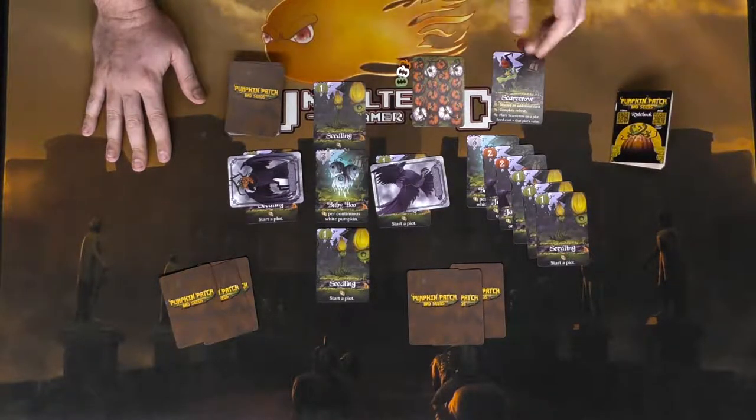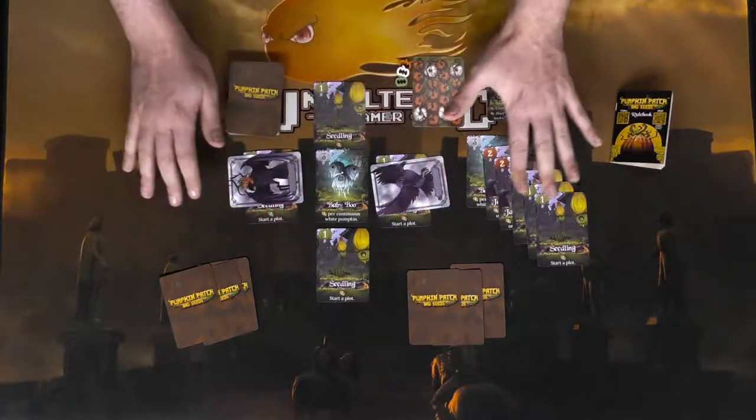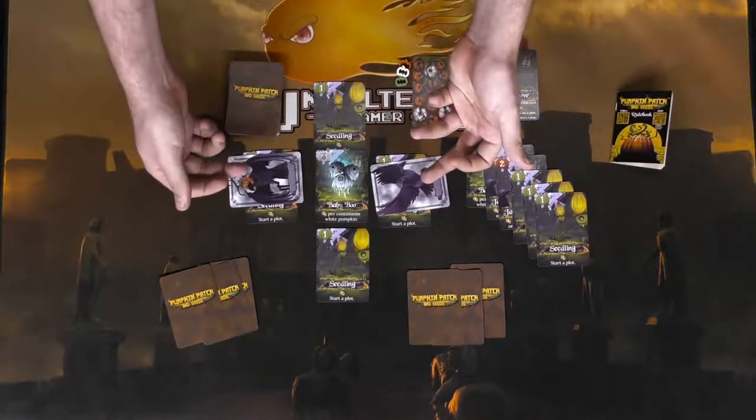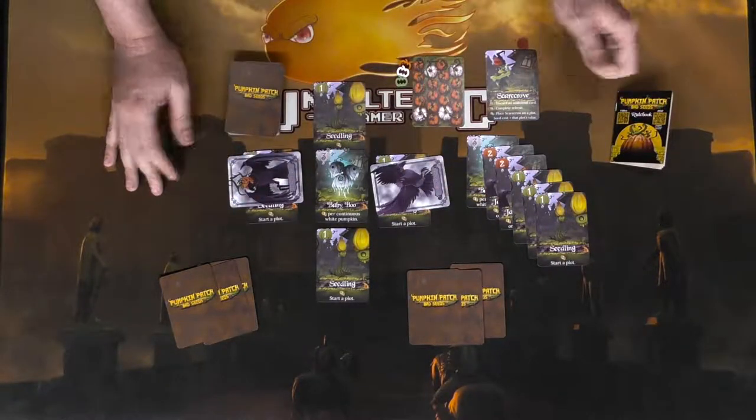For one player, follow the rules in the book along with the scarecrow card. Two players is the same but each player is randomly assigned a crow. In three players, no one owns the crows and you can move either one.